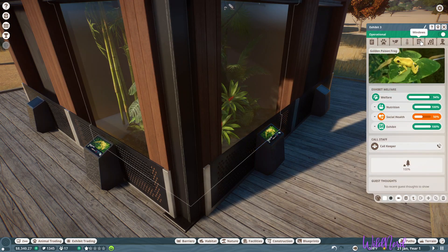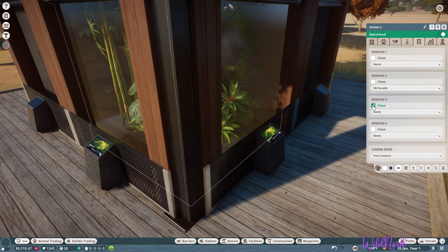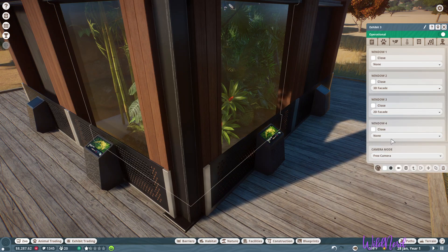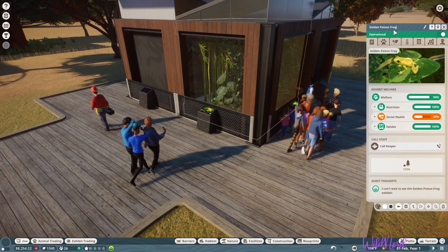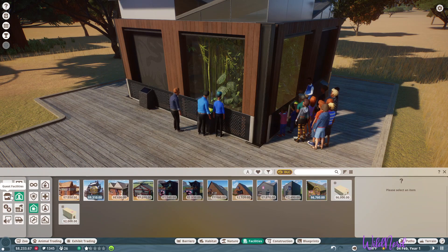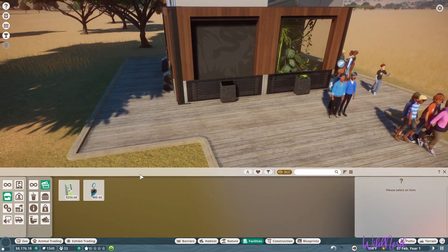Let's do the windows - so we'll do this as a 3D facade and a 2D one here. That should be good. We actually want to name this - so these are Golden Poison Frog. We can do that later. Facilities - guest facilities - finance - and we want to put down our little donation boxes so that they can donate.